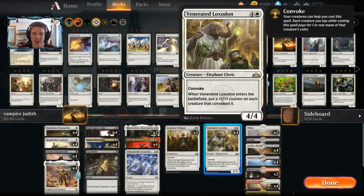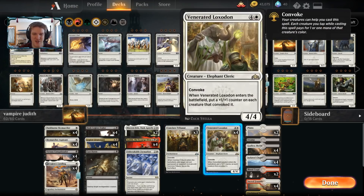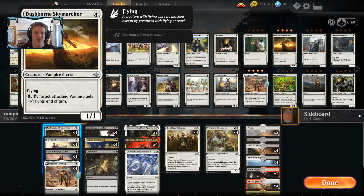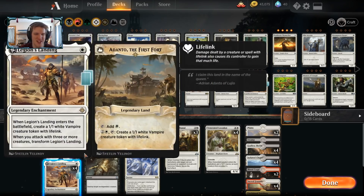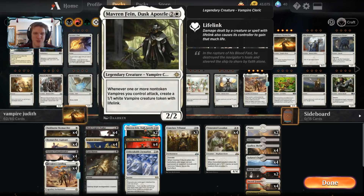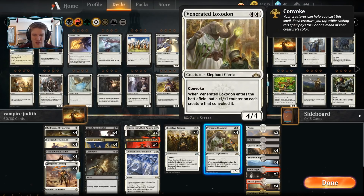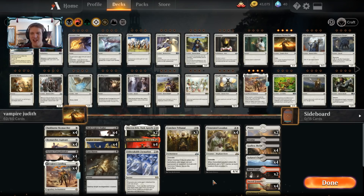This deck was one tiny victory away from potentially making the top eight of that tournament — though because of tiebreakers it might have needed to win two more games. Either way it finished near the top of standings, put up an 80% win rate in the highest level of constructed competition, and it's running vampires. Four Skymarcher Aspirant, four Vicious Conquistador, four Sky Marcher Aspirant, four Legion's Landing, four Dusk Legion Zealot, two Mavren Fein, four Legion Lieutenant, four Judith, four Venerated Loxodon, three Conclave Tribunal, a Cast Down, and an Unbreakable Formation.